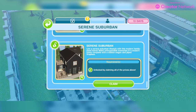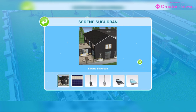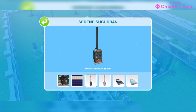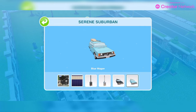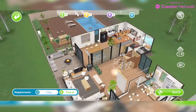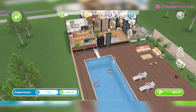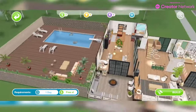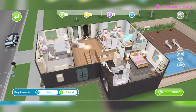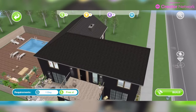And then we have the Serene Suburban home lot. Let's take a quick look: you get the home lot, blue tiles, the black furnace, silver furnace, a black wagon and a blue wagon. This is the bottom floor — you've got your wagon outside and a pool area outside. Then this is the next floor up with the balcony and the roof.